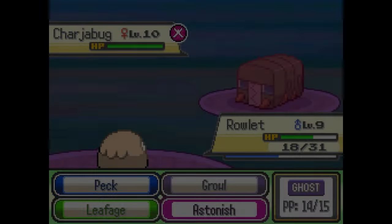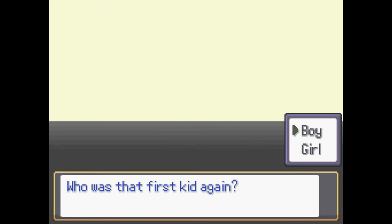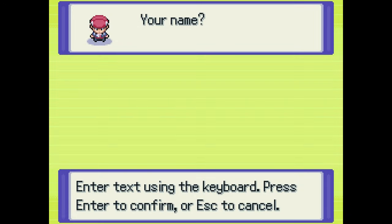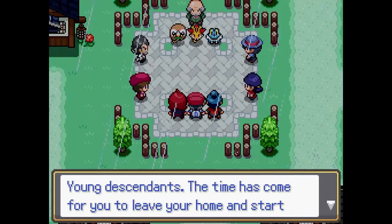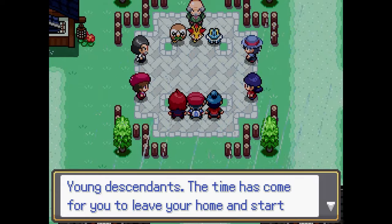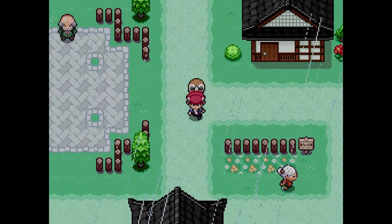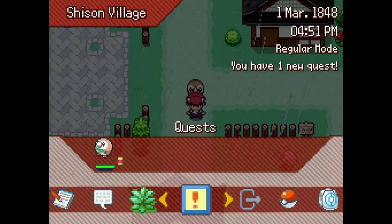The next fangame goes by Pokemon Keisha — sorry if I pronounced that wrong. I was originally a bit skeptical about this one at first, but we'll get to my main criticism later. Immediately after picking your character and rival names, you're thrown right into the starter selection — no hand-holding or extra dialogue.